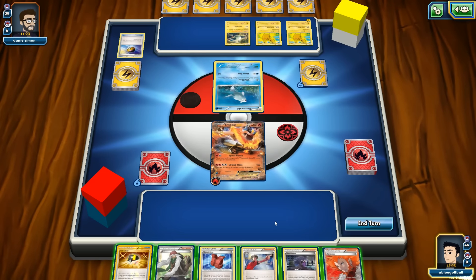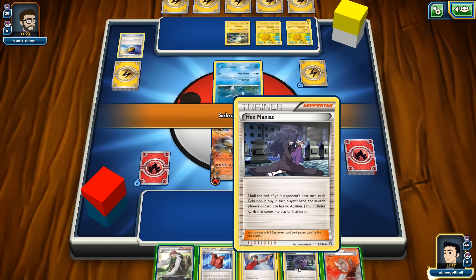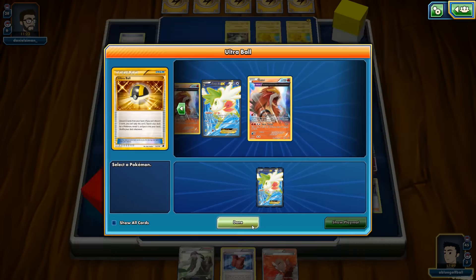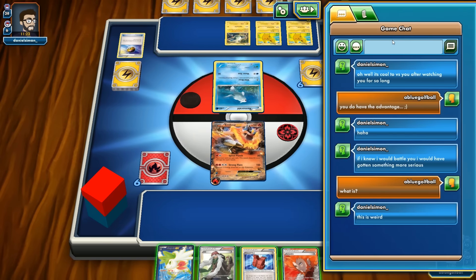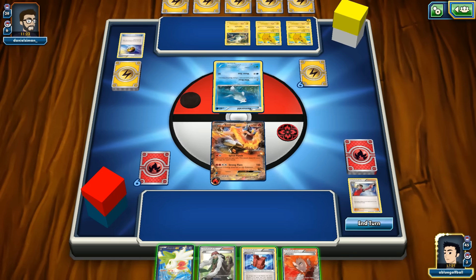We ultra ball away some cards and grab Shaman — pretty solid. Could have gone Assault Vest but unsure if he plays special energies. Opponent says 'it's cool to verse you after watching.' Good luck! We don't play the Assault Vest yet. We get two Trainer's Mails and find a Sycamore but hold onto the Blacksmith instead.